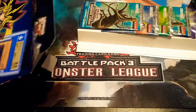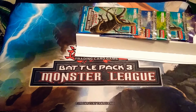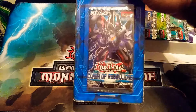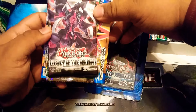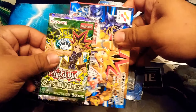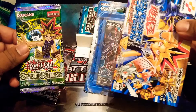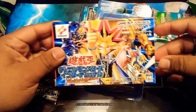Let's go ahead and open this up and see what we get. So we get the Battle Packs. We got a Clash of Rebellions and Legacy of the Valiant. And we got a Spell Ruler — I was just talking about how we weren't guaranteed something this old, but as you can see, we were able to get that.